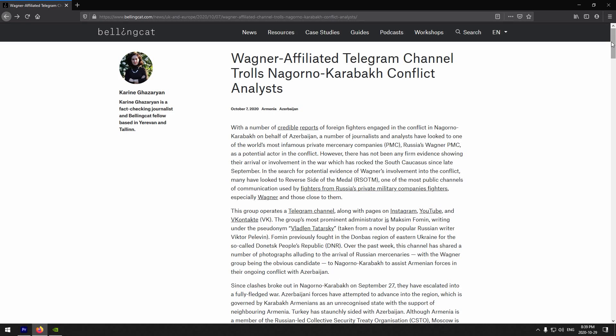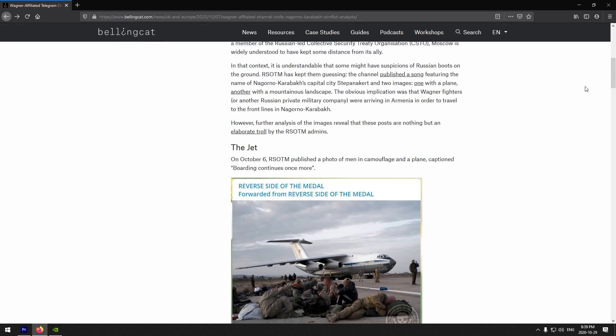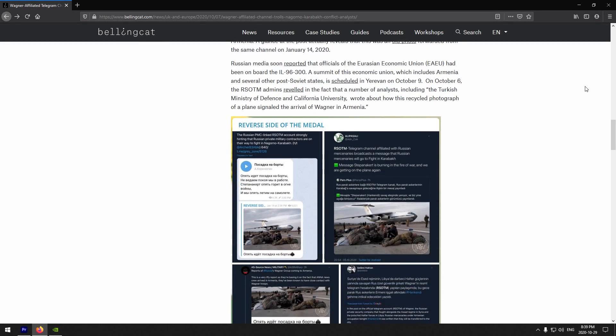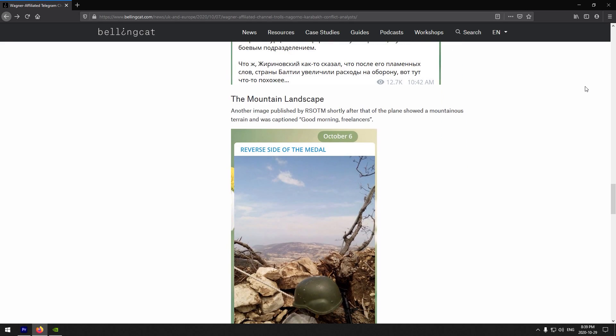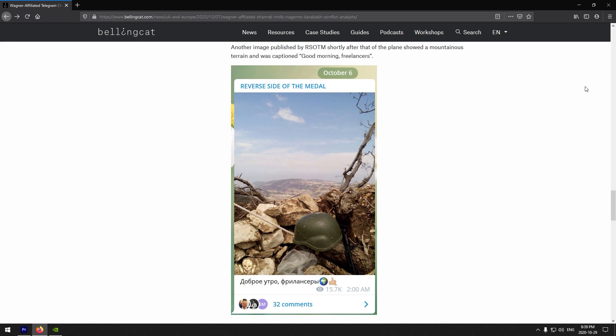Let's go through a real-life example to show you how this works in practice. Back in early October, a Telegram channel associated with Wagner, the Russian private military contractor, shared an image that suggested they were operating in Nagorno-Karabakh. If authentic, this picture would have been the first solid piece of evidence of Russian boots on the ground in this conflict, and so we got to geolocating.